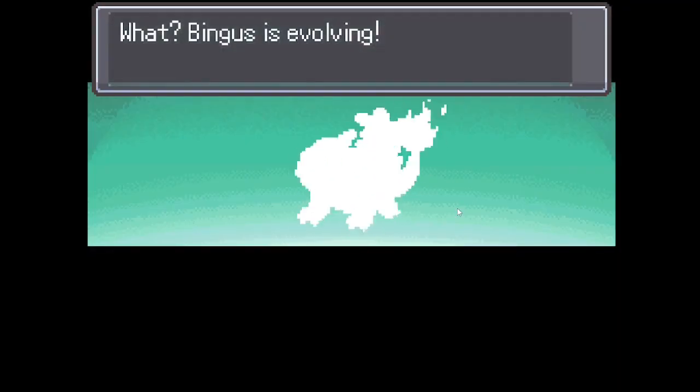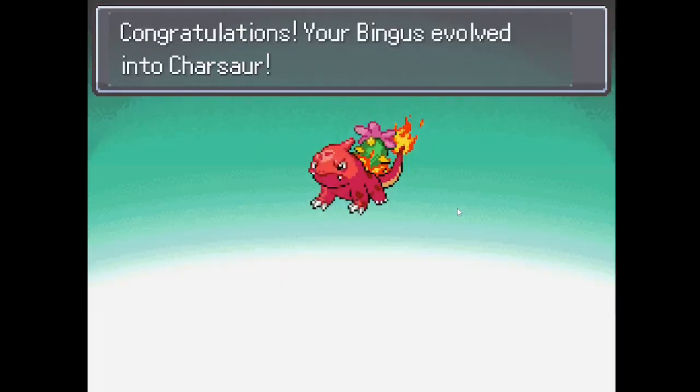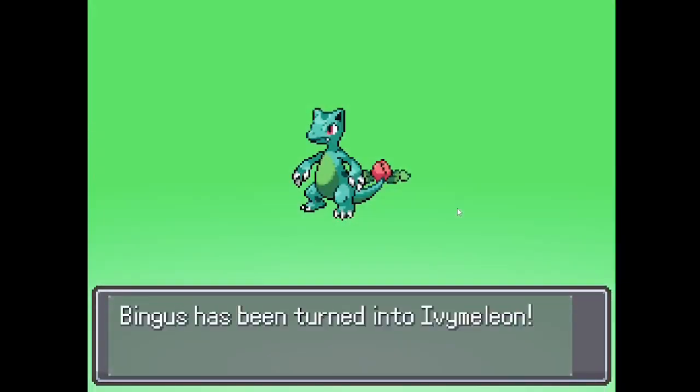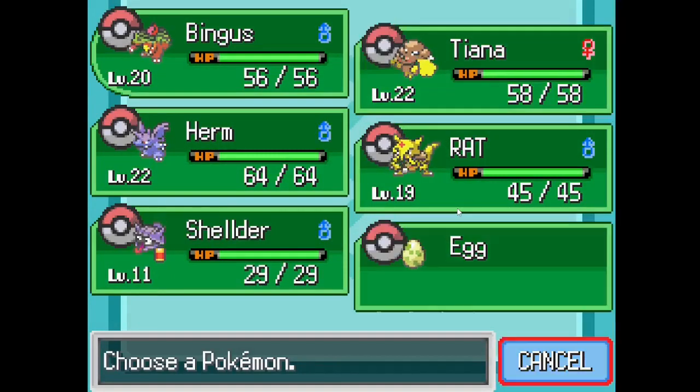Binx is evolving again. Okay, that looks a little goofy. Oh, it's looking better... that looks worse. I like the name though — Ivy Melon. That's kind of goofy too. I hope it looks better when they're both evolved. That's pretty disappointing.